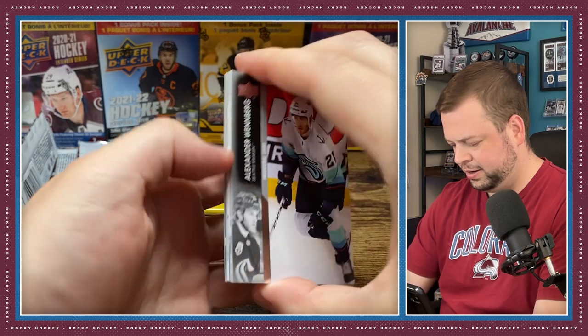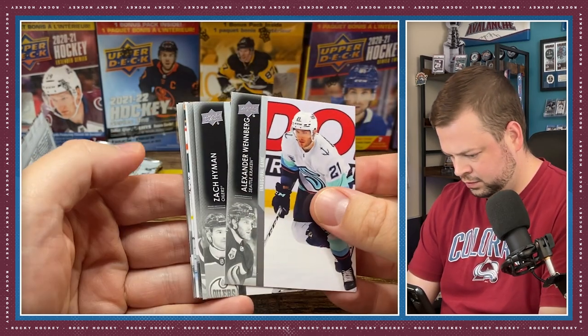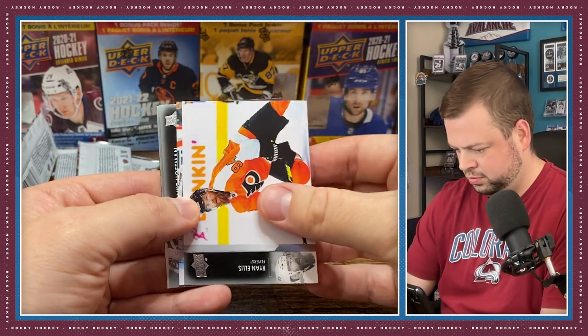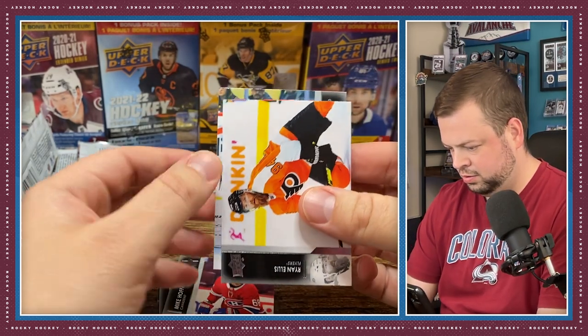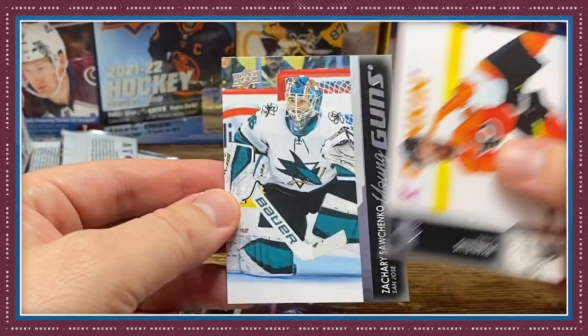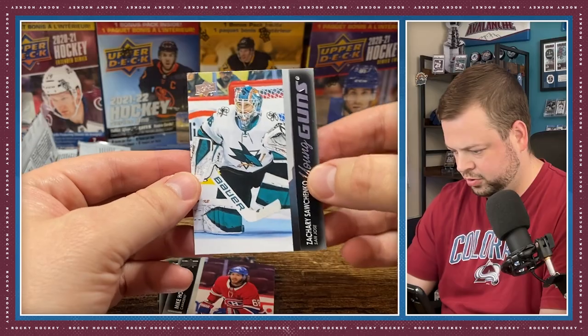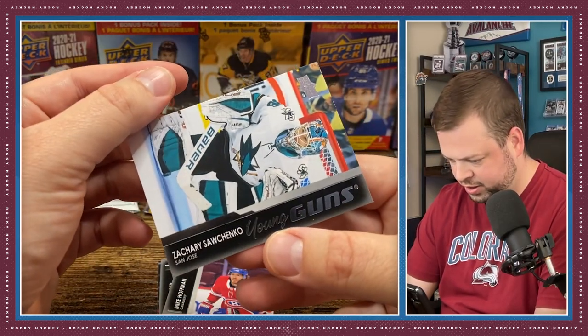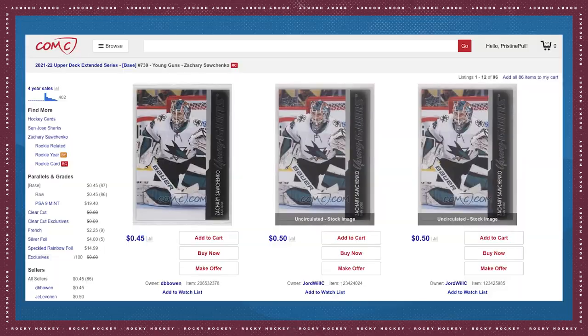Pack number five — maybe we've got a Young Gun here. Let's see... we do! There we go. We got a San Jose Sharks gold tender — Zachary Sochenko. Haven't heard much about him, but we did get a Young Gun.